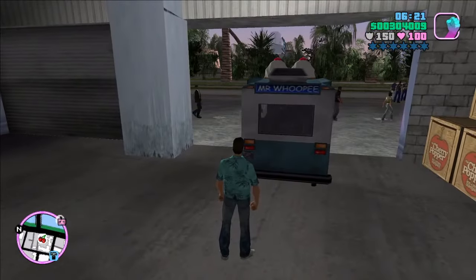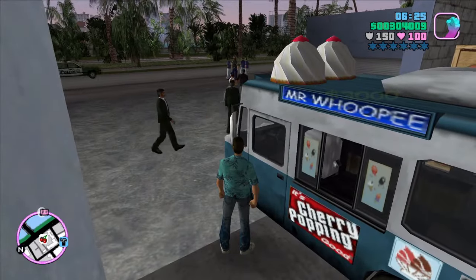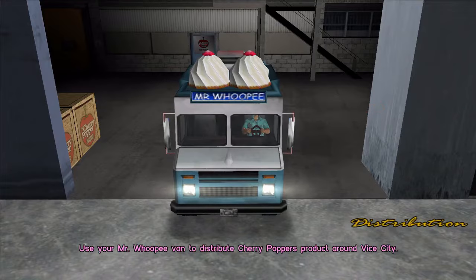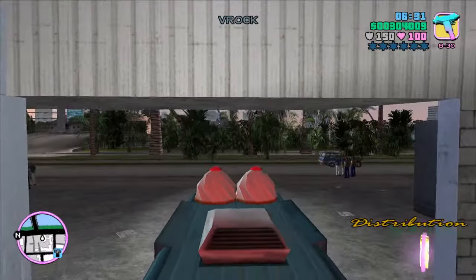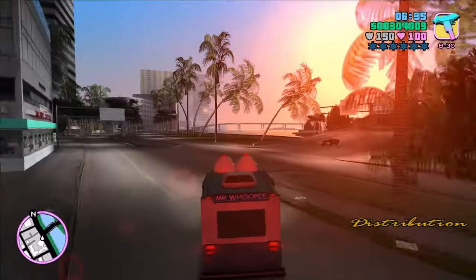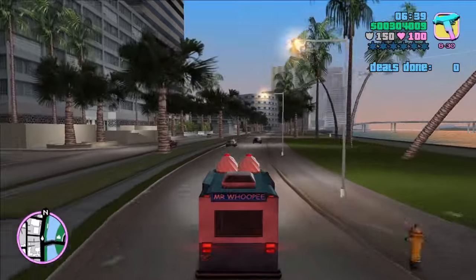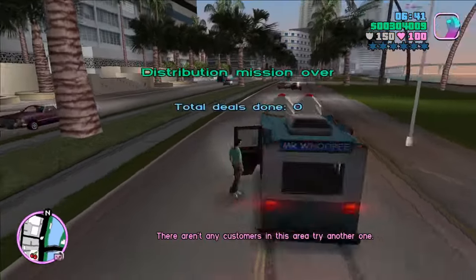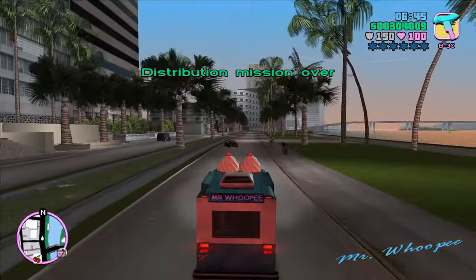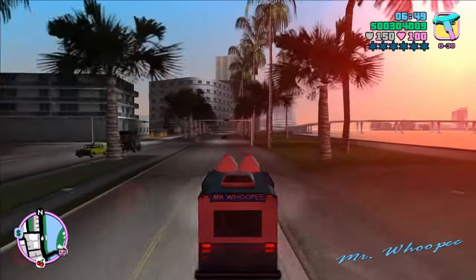Next up is the Mr. Whoopi. It's got one fixed spawn, once you purchase this asset. The Mr. Whoopi is an ice cream van featured in every 3D Universe game except for GTA Advance. Here in this game it resembles a modified Boxville step van, and in real life it resembles a Chevy step van P10 — similar in design but considerably smaller.